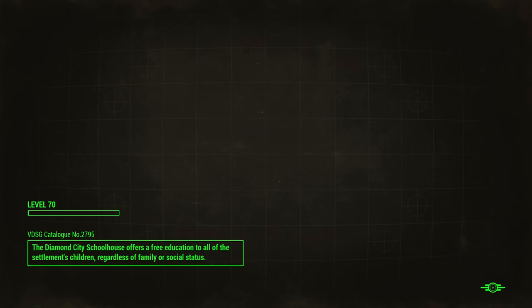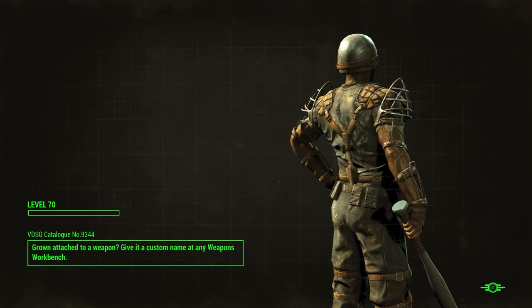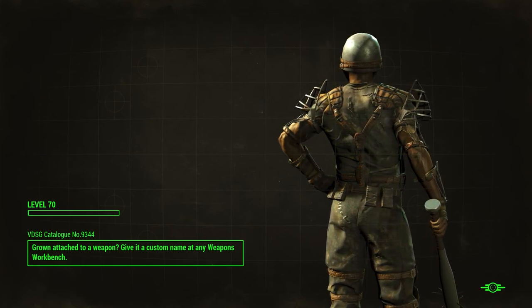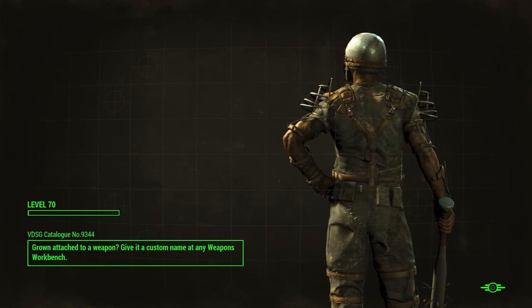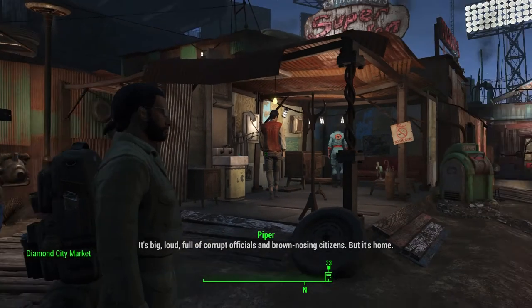Diamond City's kind of weird because it's got two fast travel points, potentially three if you have the player home. You can buy a player home here called Home Plate, and it's probably one of the worst settlements in the game in my opinion — for multiple reasons. One, you can't connect it to the rest of Diamond City like the workshops in the marketplace. And on top of that, it costs money.